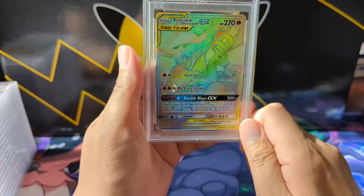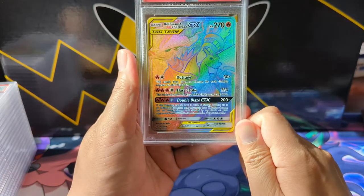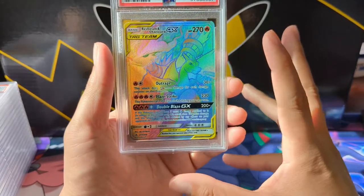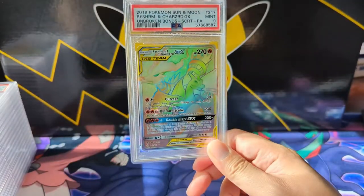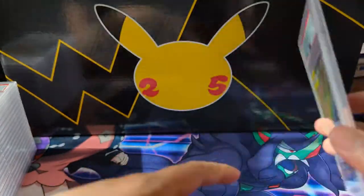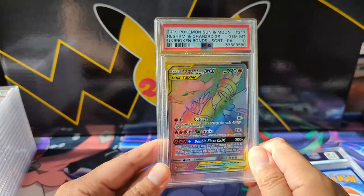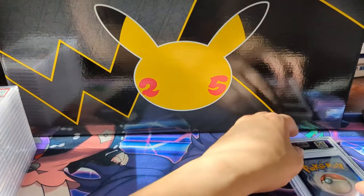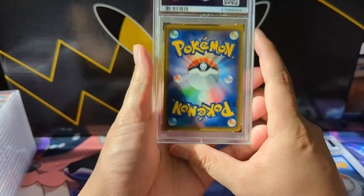Now fully on to modern — we have the Rainbow Rare Charizard. This is a card I picked up a bunch of copies of, but the value has gone down a little bit. I feel like this Charizard didn't get as much love from the market as I anticipated. This one got the 9, and it's been a struggle to get that 10 — but we eventually did it, so we can check this one off.